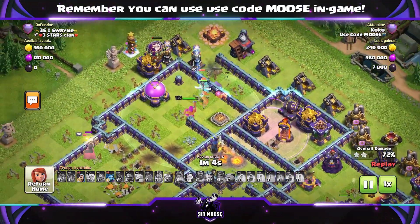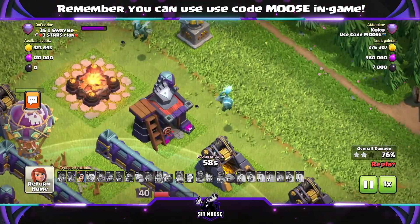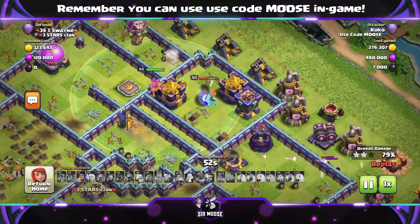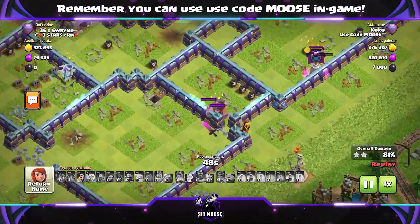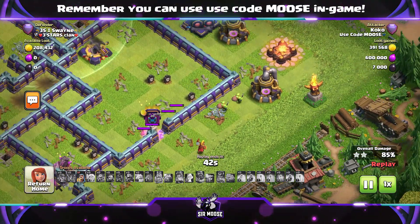The Royal Champion is moving through the base. We've got a Balloon and some Minions. And the Double Hog Riders - I like it. I think it's a nice attack strategy. Super Hogs are fantastic. Having the regular Hog Riders as well with less housing space is great. There's a Super Hog Rider dismounted there, running around - magnificent.